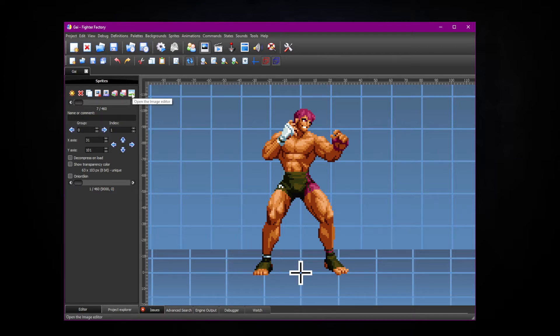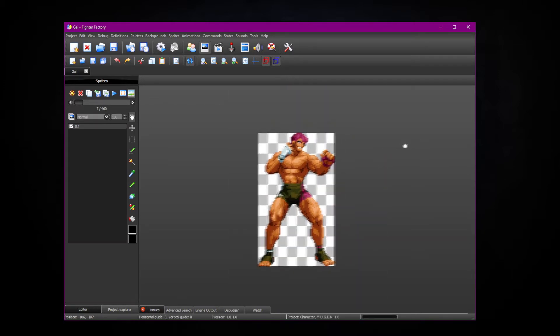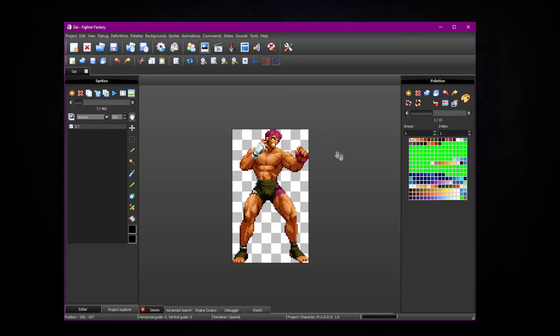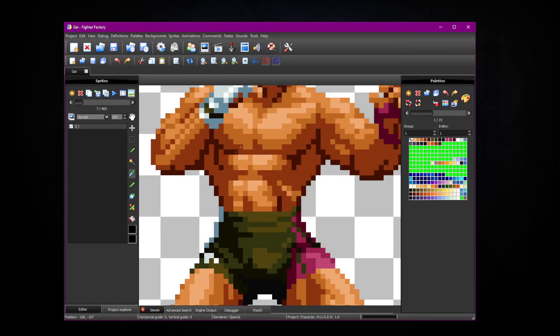I'm going to go over here and click on open the image editor. And then I'm going to click on this button here that says show and hide the organizer. This brings up his colors. So we're going to grab the eyedropper and find out what these colors are or where their locations are. So I'm going to click the light one here — we can see the light one just showed up. We've got this one, this one, this one, and this one. Looks like five skin tones — one, two, three, four, five skin tones.